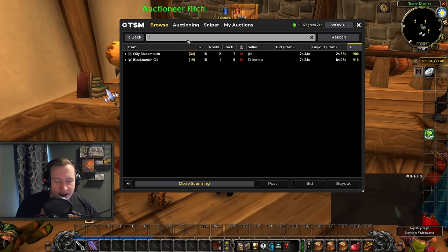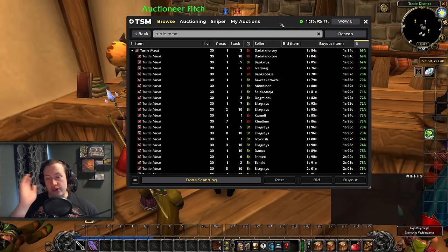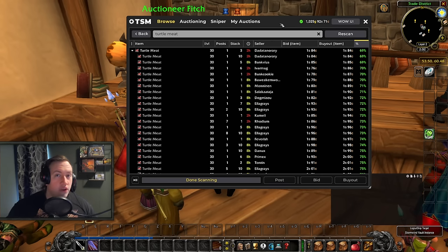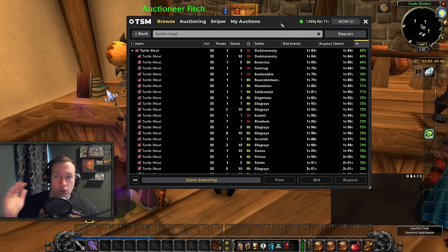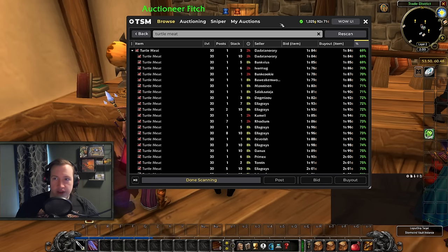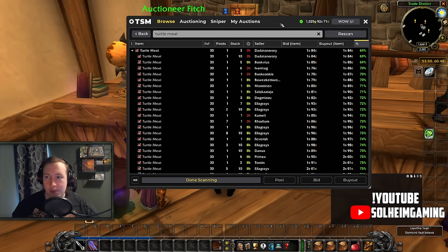One more item is Turtle Meat. It's kind of a weird one, but they're just so cheap and they're used in a Waylaid Supply. A pattern I saw from Phase 1 to Phase 2 is that items used in Waylaid Supplies either kept their price or went up — like smoked bear meat, which went up in gold value. Turtle Meat supply is probably at an all-time high right now due to Turtle farming, especially in Tanaris, but it will still have demand next phase and inflation could push the price up. That said, it's only selling for 1.8 silver each, so you won't get rich from it, but it's worth looking into.